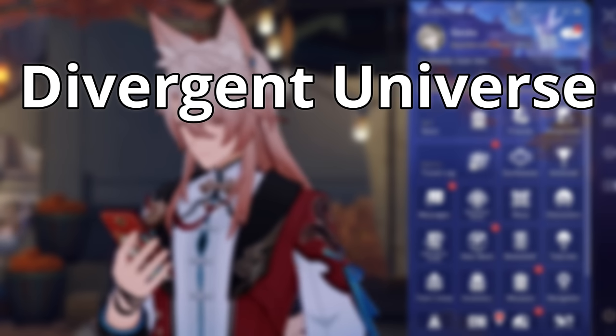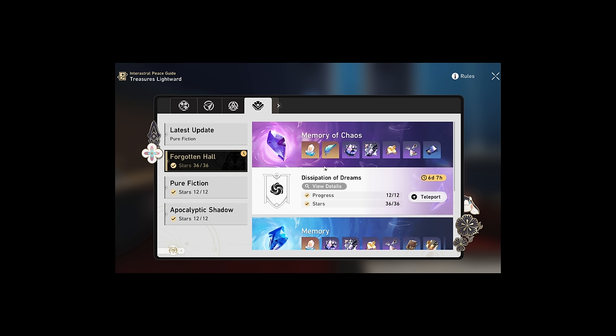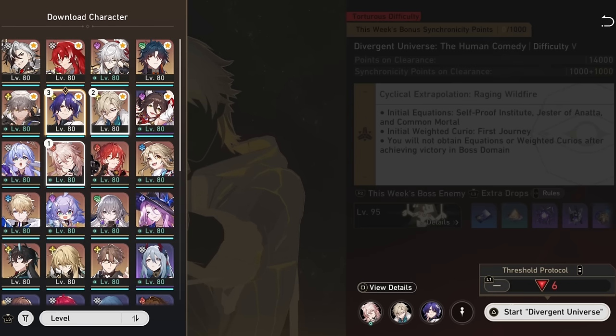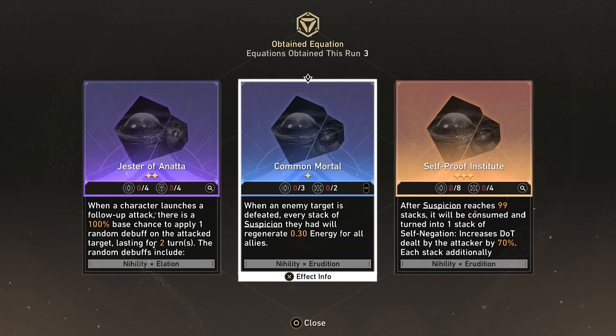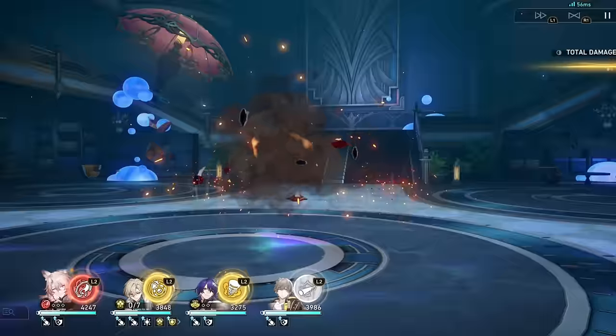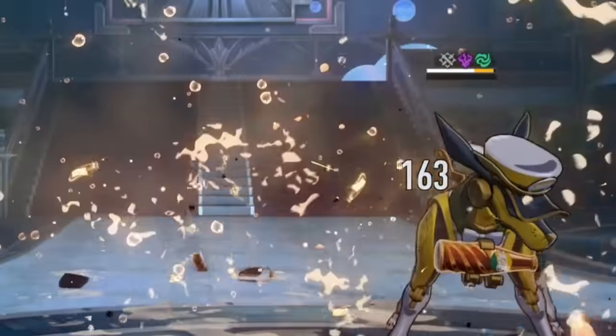First thing's first — they want us to do Divergent Universe. Or Mach. You already beat Mach, so we'll do Divergent Universe. We got a weekly challenge we can beat at Protocol 6. Now, they did only give me three characters for this team, and I'm not sure how JQ works, so I don't really know who to pick. Let's go with Calyx! Let's get it! Oh — wait, what? They're getting cooked. That was good.